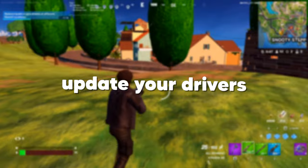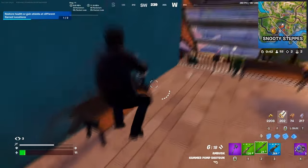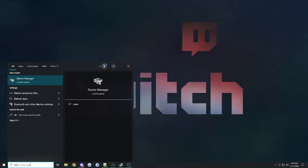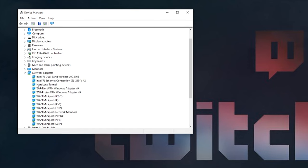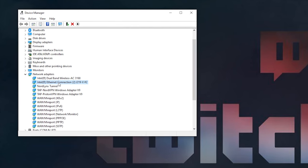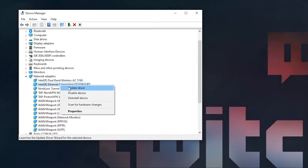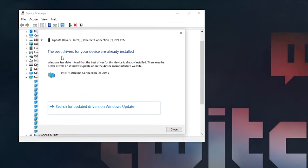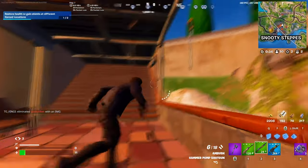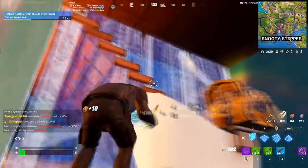The next tip is to update your drivers. For those of you on PC, one of the most important things you can do is make sure you're consistently updating your drivers for your network, since out-of-date drivers can increase your ping dramatically and increase your packet loss. All you need to do is go to your desktop and search up Device Manager, locate your network adapter section near the bottom, and find your main Wi-Fi or Ethernet connection. Since I use Ethernet, I'm going to select the Ethernet one, then select Update Driver. You simply right-click on whichever connection you're using, update your driver, search automatically, and you'll be told whether your drivers are up-to-date or if updated drivers are available.